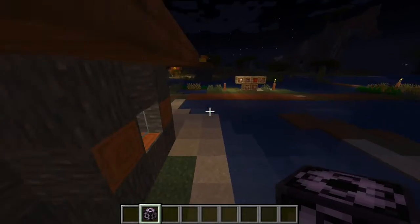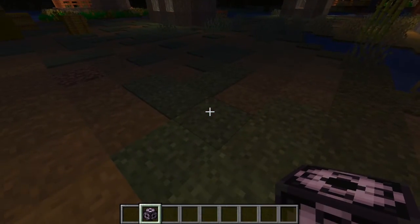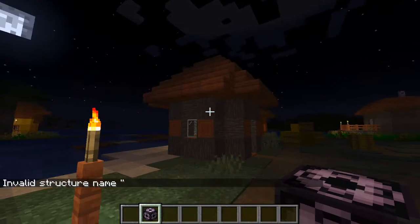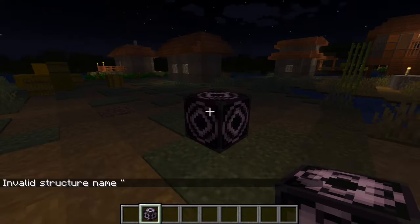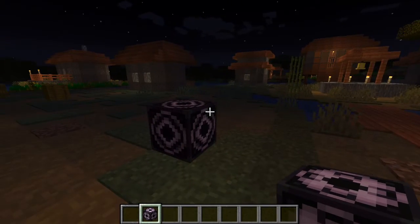With the structure block you can take structures and paste them somewhere else. When you want to paste the villager house somewhere else, put the block down, go to 'load,' enter the exact same name you gave the structure, press load, and then press load again — and the villager house will appear there.